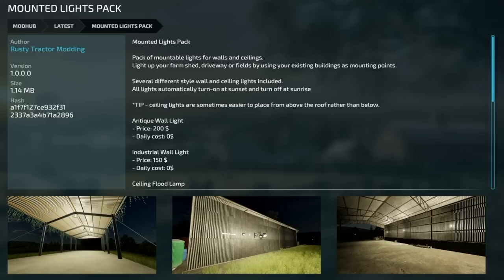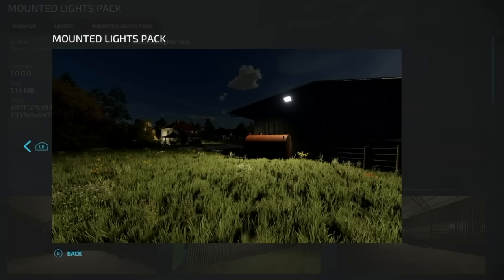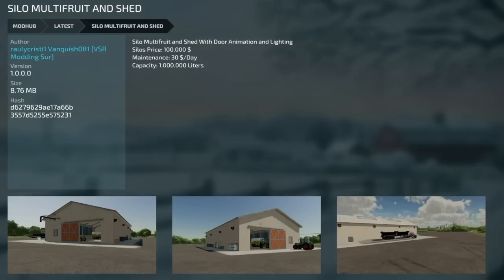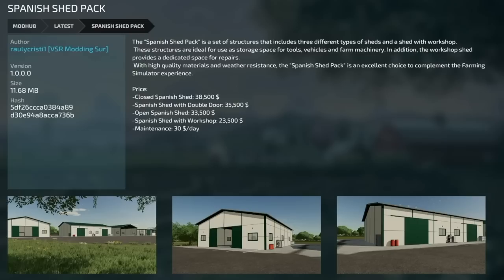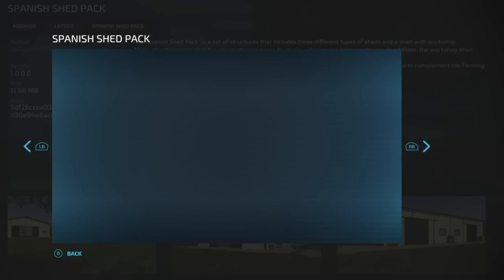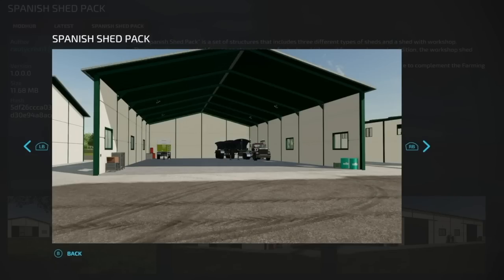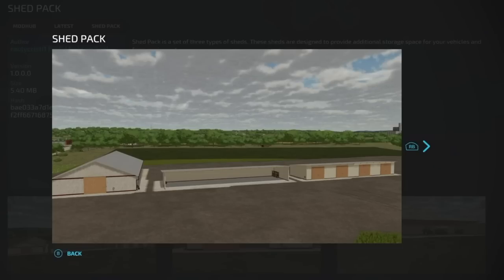Here's a neat one — the Mounted Lights Pack. It's a pack of mountable lights for walls and ceilings so you can light up your farm shed, driveways, or fields. It displays in existing buildings as mounting points. There are at least five different versions visible in the screenshots. Next is the Silo Multi-Fruit and Shed — it's a silo shed for multi-fruit storage. Then we've got the Spanish Shed Pack with a couple of different sheds, and finally the Shed Pack with three different types of sheds.